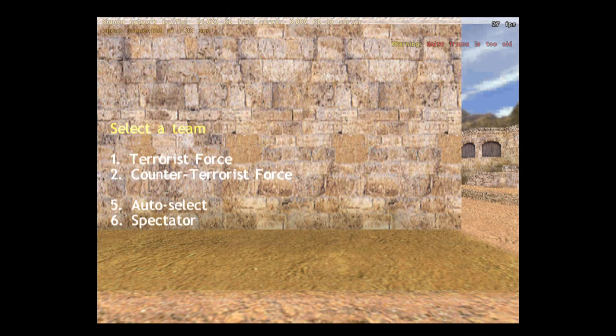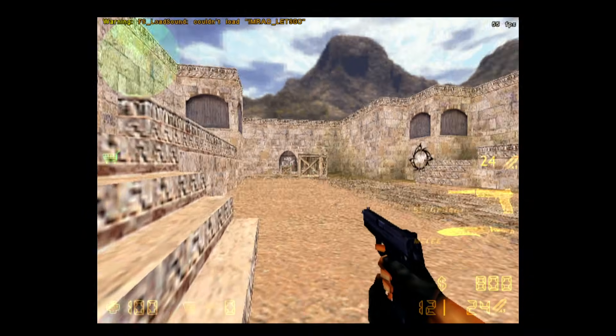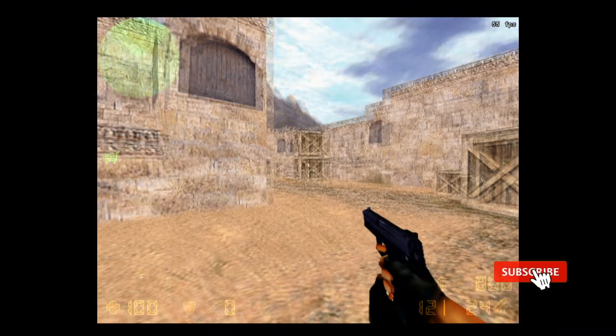Hey guys, how are you doing? It's Alex, the Sega Guru here, and we've got Counter-Strike online. That's right, Counter-Strike CS 1.6 is here, playable online via BBA. Yes, you can also use the likes of Flycast if you want to emulate the BBA to play against other Dreamcast hardware owners — you can absolutely do that.